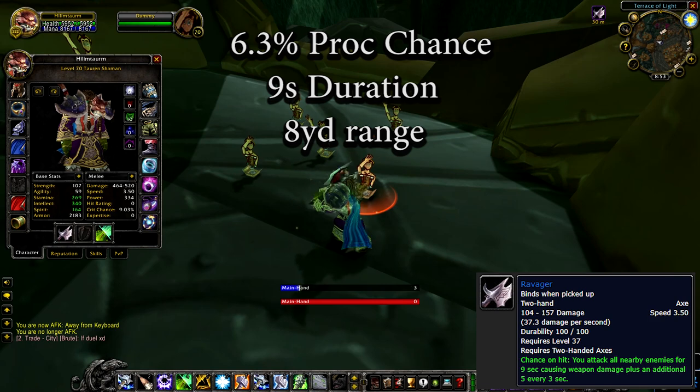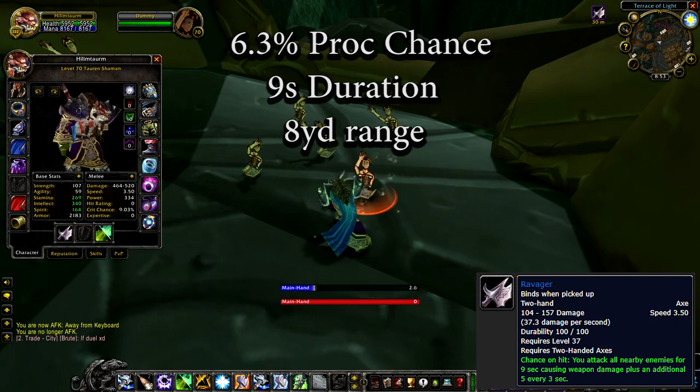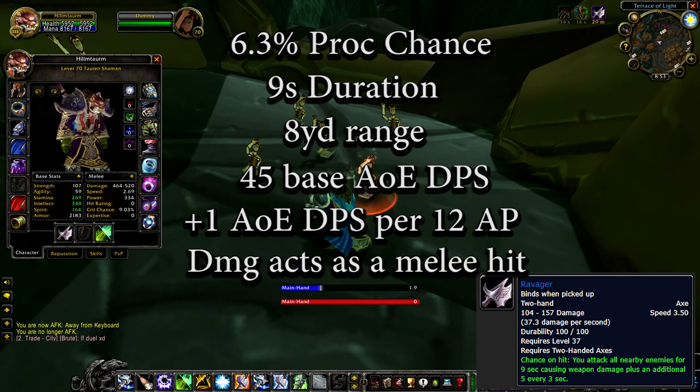The AoE has a radius of 8 yards and deals an average of 136 physical damage baseline, or 45 AoE damage per second, with an additional one damage added for every four attack power you have — or one AoE damage per second for every 12 attack power you have — which is reduced by enemy armor values.